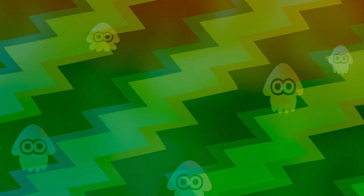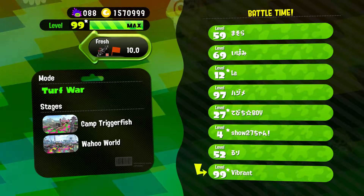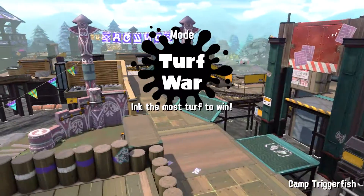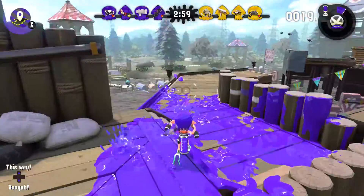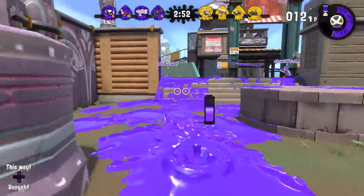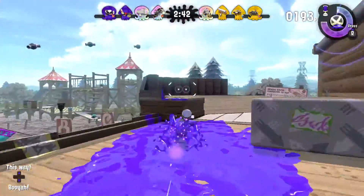Two down, two to go. This kit is pretty cool — I enjoyed it when it was brand new. I thought it was really effective. Suction bombs are very expensive, but they're actually a pretty good pairing with the baller because of the super delayed explosion. The baller also has a delayed explosion, so pairing them together can actually be pretty effective because your opponents will have to wait until the explosion happens.